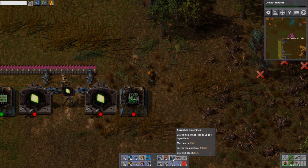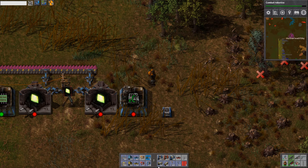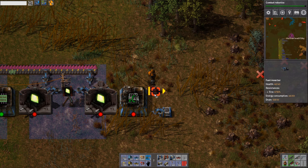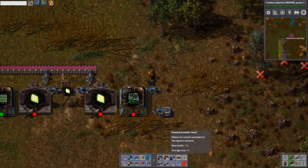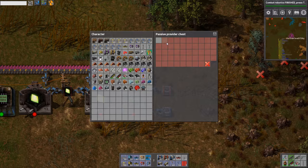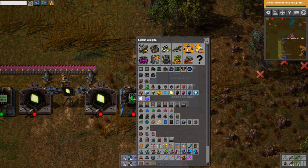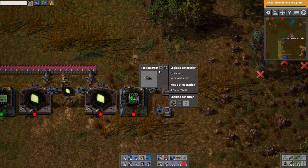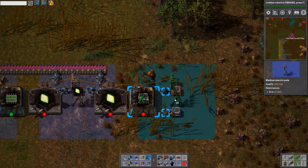We're going to have it request things from a chest. There's not really anything we have on the bus for this. I'm going to increase these amounts a little bit — let's have like 10 of these, 25 of those, maybe 15 of these, 15 of those. Let's put a provider chest here. I'm going to limit it via the logistics network — if it's less than 50 in the whole network then you can make some, but otherwise I don't want extra stuff floating about.